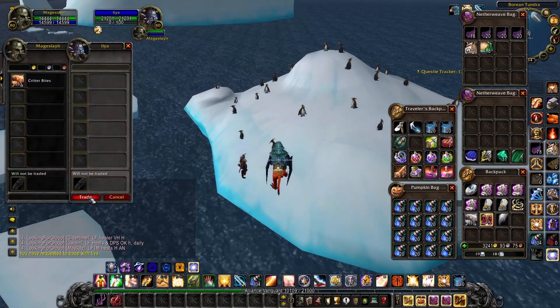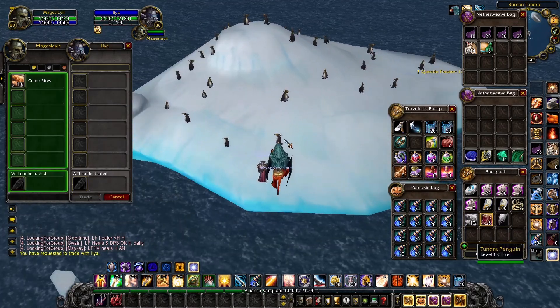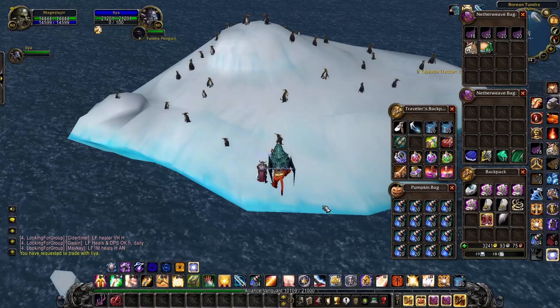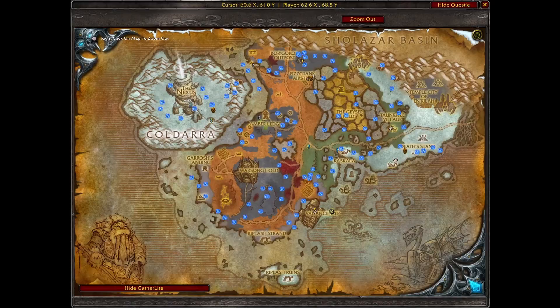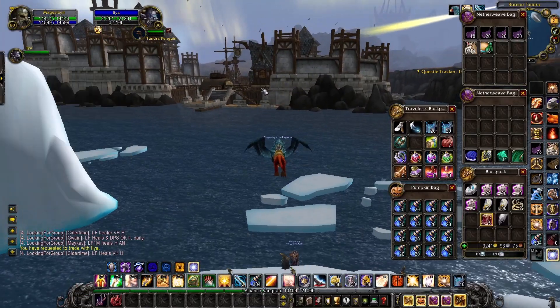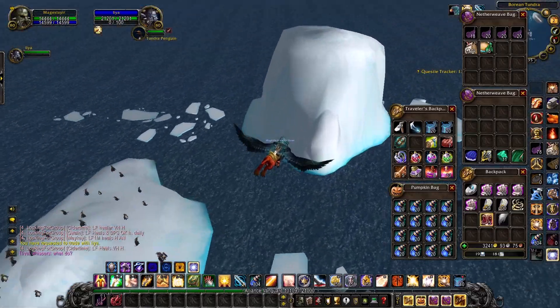You take the 10 Critter Bites and feed one to each of the Penguins here. To get to this spot, go to Borean Tundra and fly to Alliance Keep. Then go directly south of the Flight Path — the Flight Path is right there — fly directly south, and there are 2 little icebergs here.